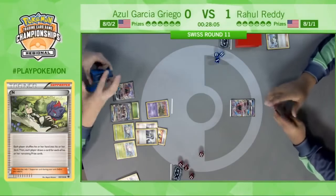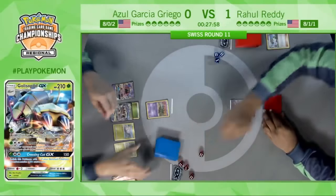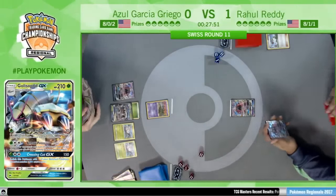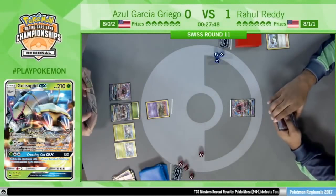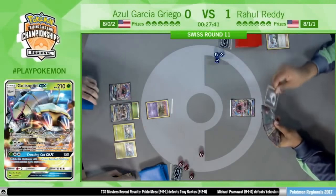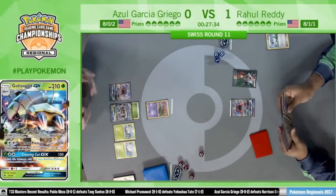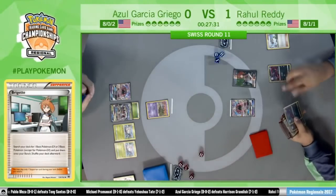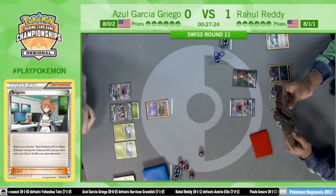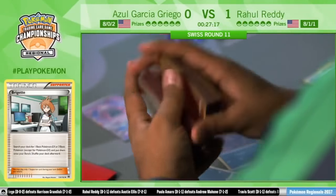His hand is full of Pokémon and Supporters — he does have a Bridgette for next turn if he chooses. Azul gets the Golisopod and plays a Sycamore, discarding three essentially. Ultra Ball into Sycamore, then plays a Sycamore. But no Float Stone to get the Trubbish out of the active. Those Float Stones have been really hard to find for Azul — just has to pass the turn back. Rahul draws the Double Colorless and will be able to put some pressure on this Trubbish.